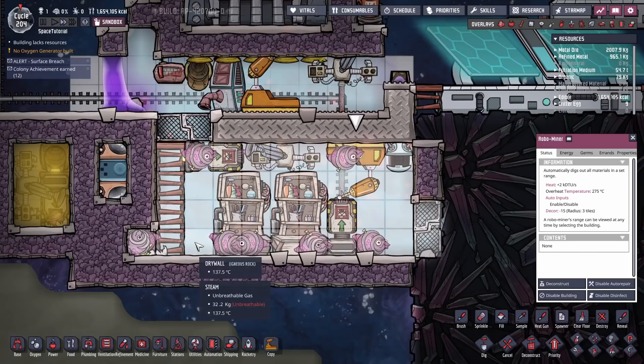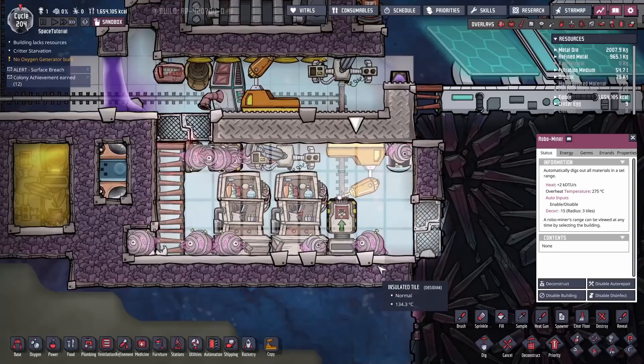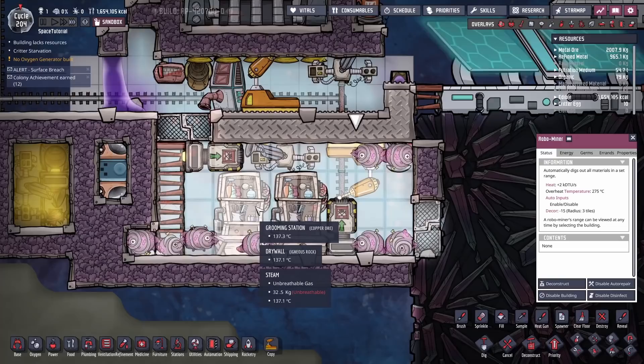This is kind of an annoyance but there's not really much you can do about it. They can vomit it up anywhere, though the majority will be vomited up close to where they consumed it. This is a self-regulating build — you don't need to do anything with it. All your duplicants need to do is groom the critters. Everything else is automated.